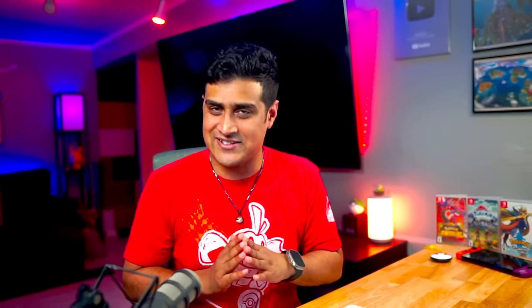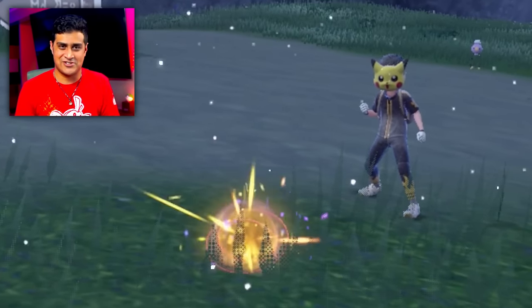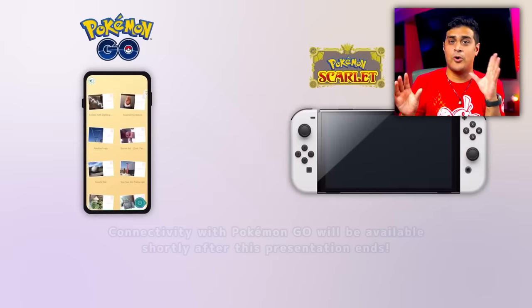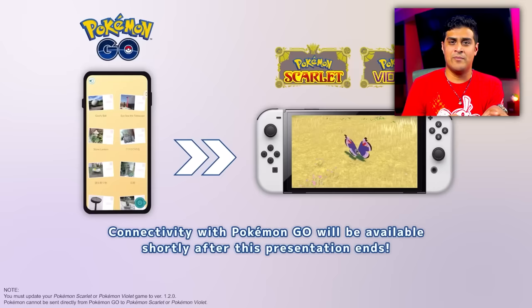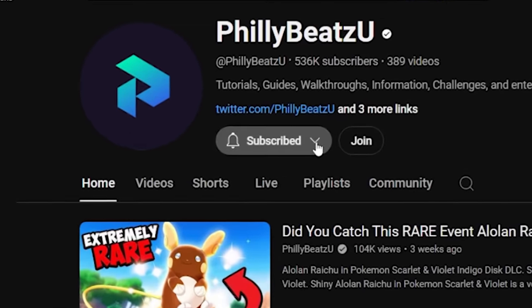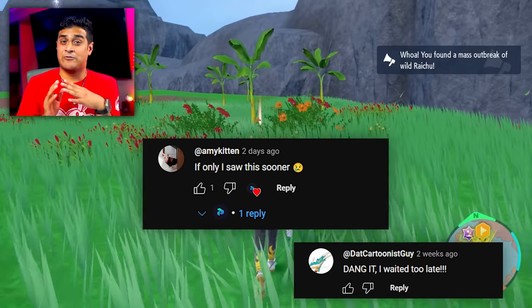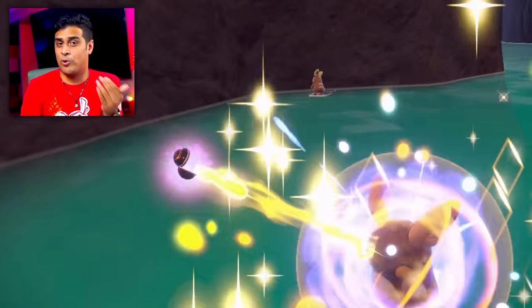As promised earlier in the video, I'm now going to show you how to get the impossible Roaming Form Gimmigool in your game. I think Game Freak wanted Pokemon Go to still be a key part of the Pokemon ecosystem for Switch games and Pokemon Home, and this is one of the few Pokemon found exclusively in Pokemon Go. If you don't want to miss videos like this, when you hit that subscribe button, select the bell and press all.